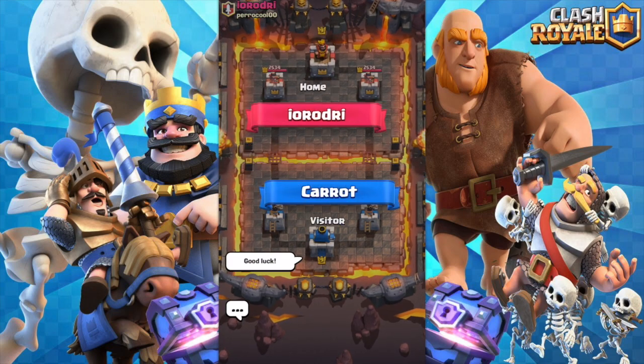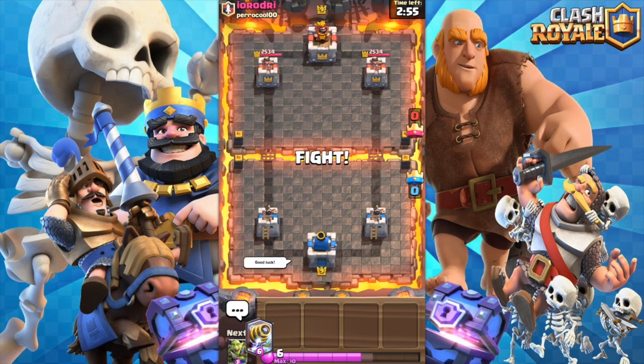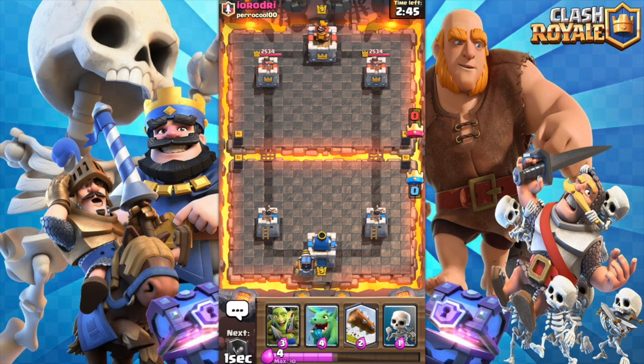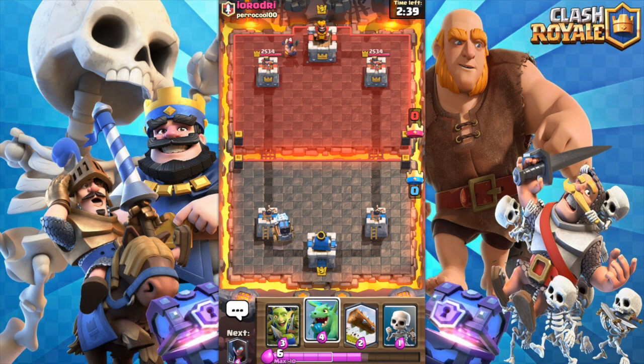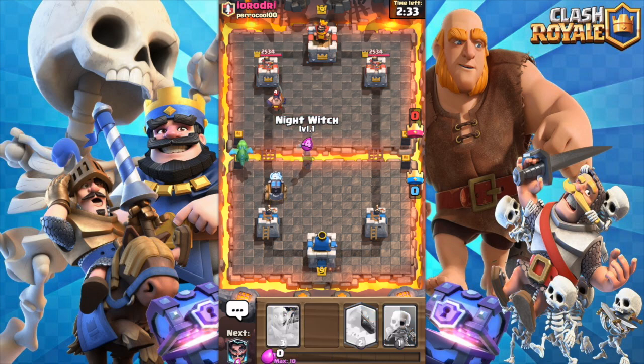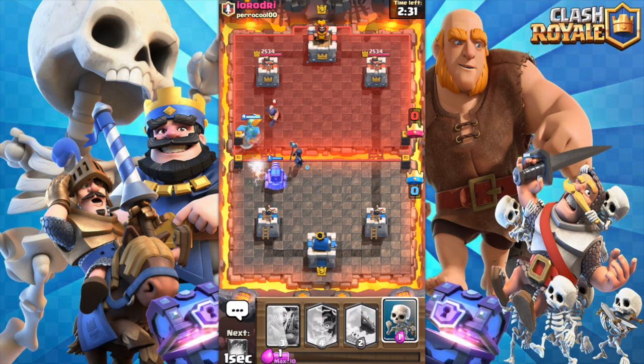We're just going to go ahead and jump back into it. A lot of people are playing the challenge so you shouldn't have any trouble getting into a game. Let's see if we can do this. I'm going to start out with the Sparky again and try to push. He counters with the Executioner — you do have to be wary of the Executioner. You kind of want to come from multiple angles.